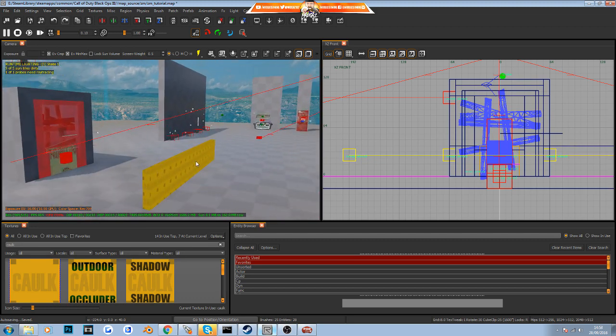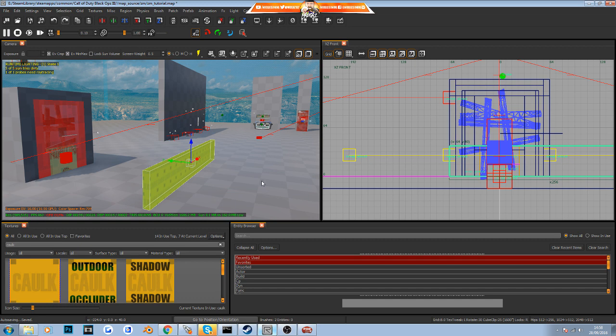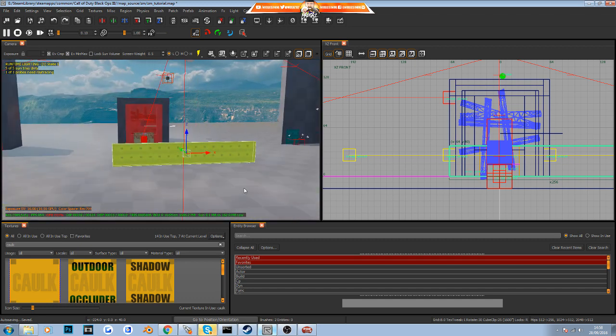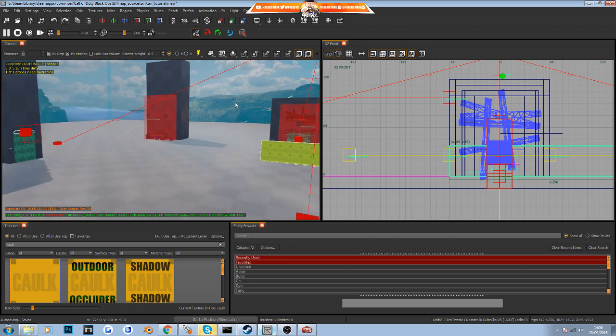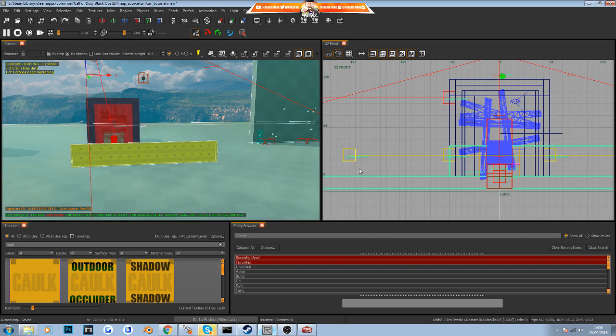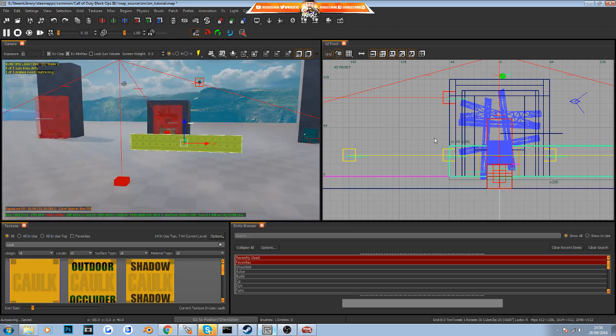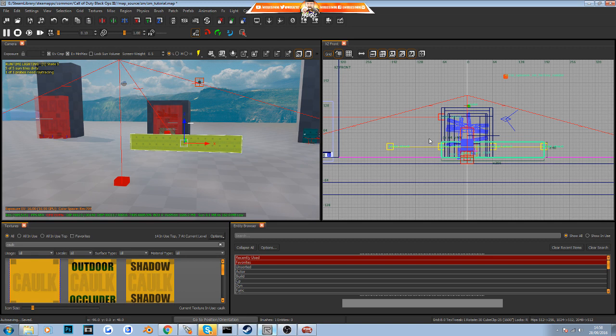To reselect things, hold Shift and click on any brush anywhere in the map. A quick tip: if you realize you've accidentally moved something you didn't mean to, just undo it and press Escape to deselect everything, then reselect the one you actually want to move. That's just something to keep in mind in case you make any mistakes.